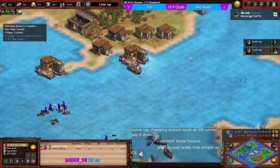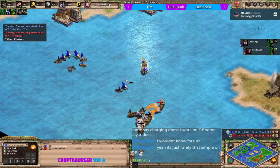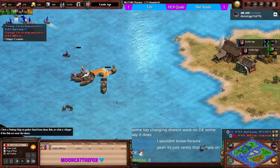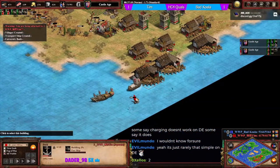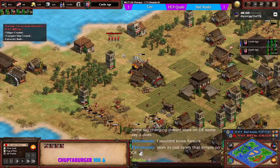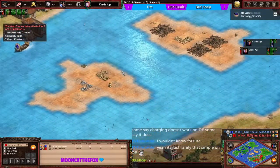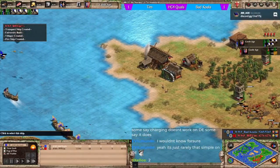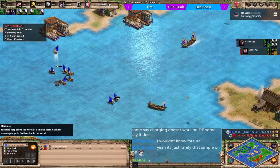Koala is investing as little as possible into water for now. He's still quite a long way from going up but is adding more navy as he sees tim adding ships. He cleans up some ships and moves around to stop the docks. There's a transport ship - presumably to transport monks across, but without water control that's going to be risky. Tim has stayed on stone a little bit, as has koala. Koala now adds a lot more fishing ships.